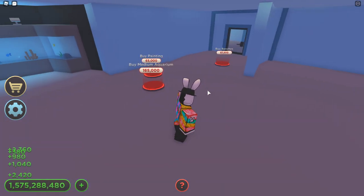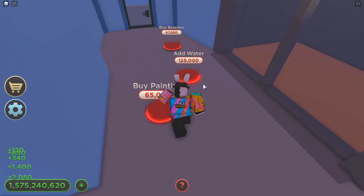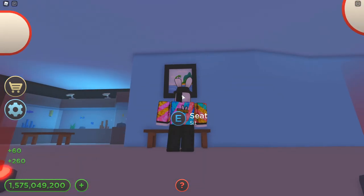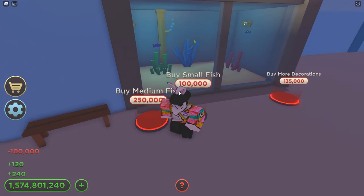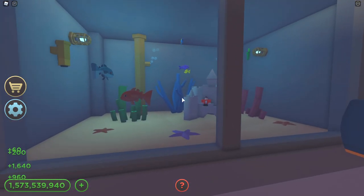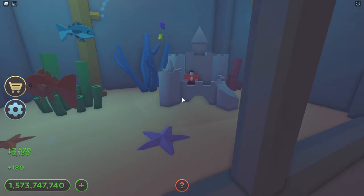Coming back to the main door, we can see there's a medium aquarium — no way! Is the back area going to be one massive aquarium? Let's grab these paintings, the water, and the benches. We need to look at every single detail because if they hid some Easter eggs we need to find them. Let's finish up the medium tank — there we go, it's looking good. And I can already see Mr. Seniac in there — that is really, really cool. One Easter egg knocked out of the park.